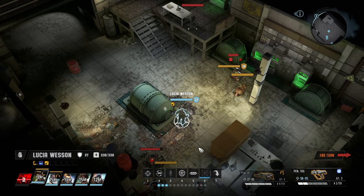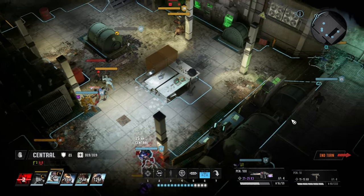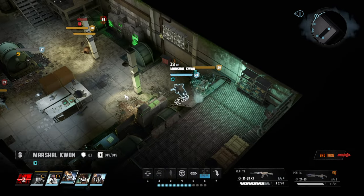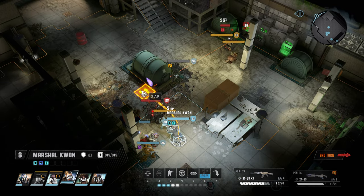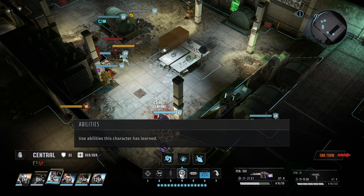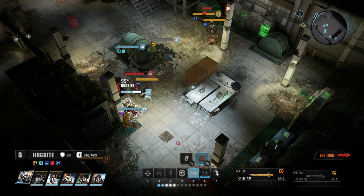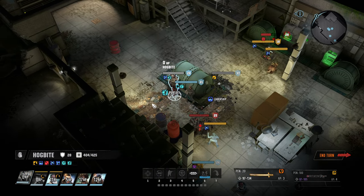We're accommodating ourselves. Kwon moves over, goes for cover. Central inspires everyone, including Hogbite who begins to heal himself before moving into cover as well.